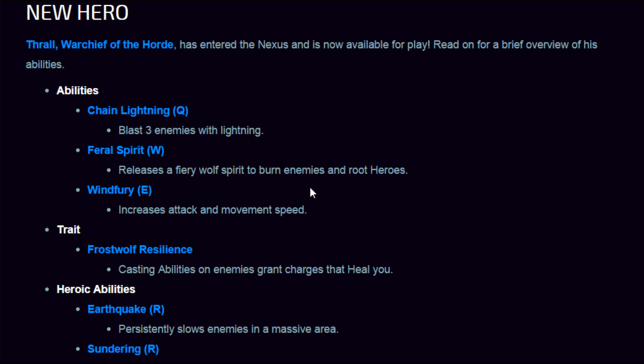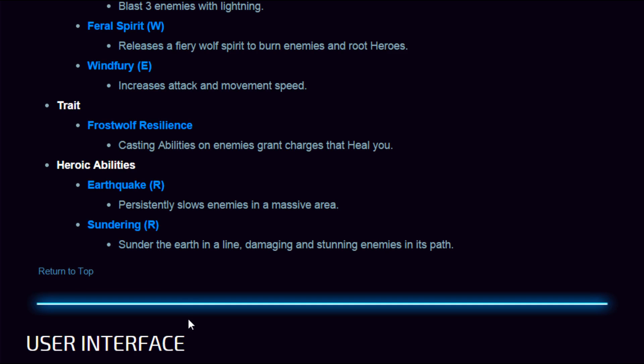The new hero is Thrall, Warchief of the Horde, and he is an assassin hero. His trait is Frost Wolf Resilience — casting abilities on enemies grants charges that heal you; when you hit three charges you gain a heal, so he gets passive healing just by casting. His abilities are: Chain Lightning — blast three enemies with lightning; Feral Spirit — releases a fiery wolf spirit to burn enemies and root heroes; and Windfury — increases attack and movement speed. His heroic abilities are Earthquake, which persistently slows enemies in a massive area, and Sundering, which damages and stuns enemies in a line.